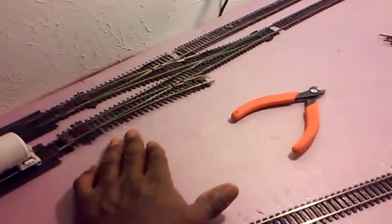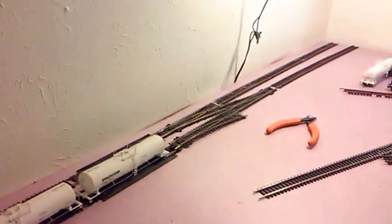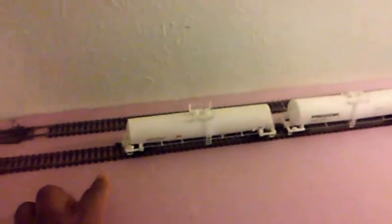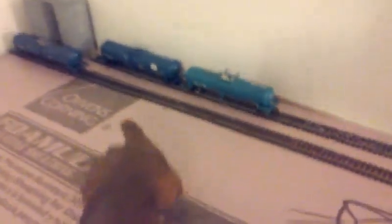This track right here is the only way to get into this parallel from the main. I've already had a headache trying to figure out how to do this. When the cars come in, the engine will uncouple. So do the move down here first, which means pick up that blue car on track one.